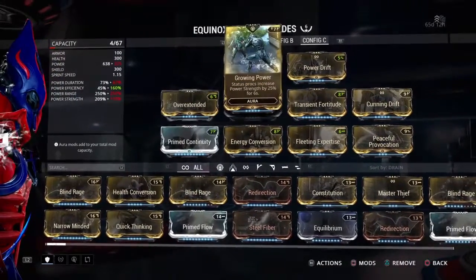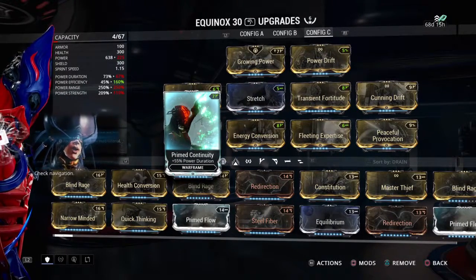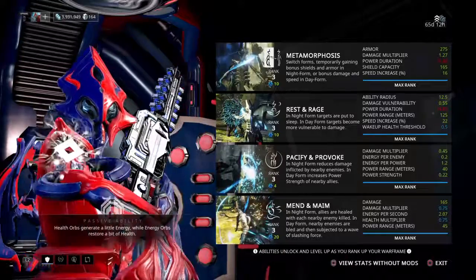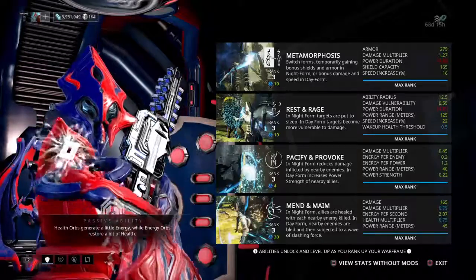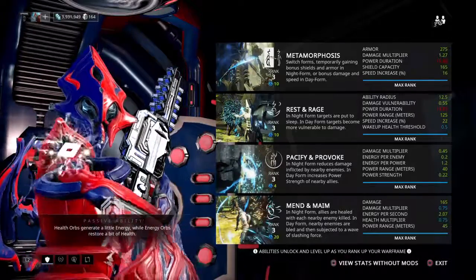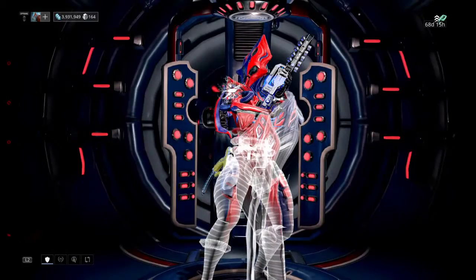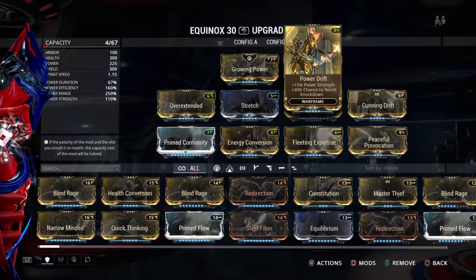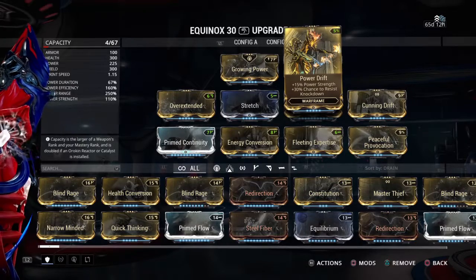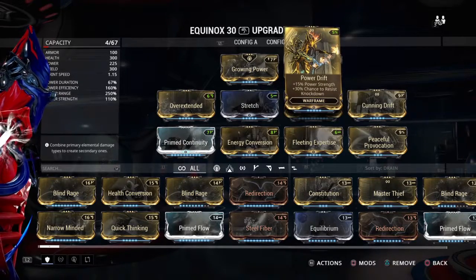Because you've got a bit of duration, good range, and efficiency, you can spam your other abilities — like Rest, which pins enemies to the ground. And if you need to heal allies quickly, you turn on your ultimate for a split second, pull in the damage your allies are doing, then dish out that healing wave to restore their shields and health. Even with those stats, it still works very well for boosting, since at 185% power strength you're getting up to 74% power strength bonus to all allies within max range, and you can do decent damage with Day Form too.